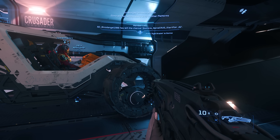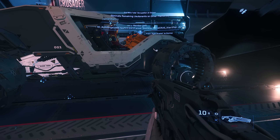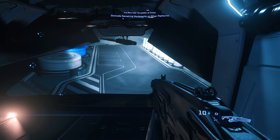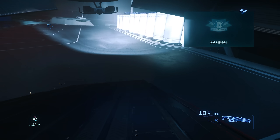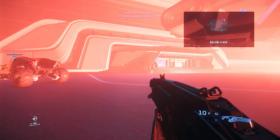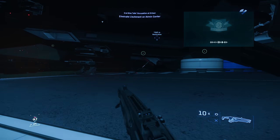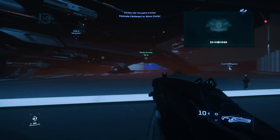Star Citizen Alpha 3.17.3b is a patch available to test for everyone on the PTU at the moment. Its primary focus is to check a couple of major server crashes that are supposed to have been fixed, and to gather data on balance changes done to the content of lootable containers in the persistent universe. Cloud Imperium will be looking through the analytics for all items found or looted from containers to see if the changes are working as intended, so players are encouraged to get involved. This appears to be a blocker for releasing the Alpha 3.18 persistent entity streaming build to the Evocati.